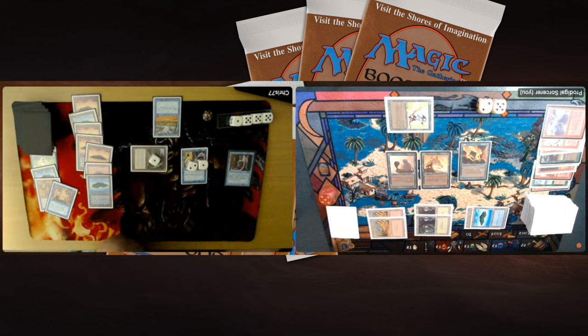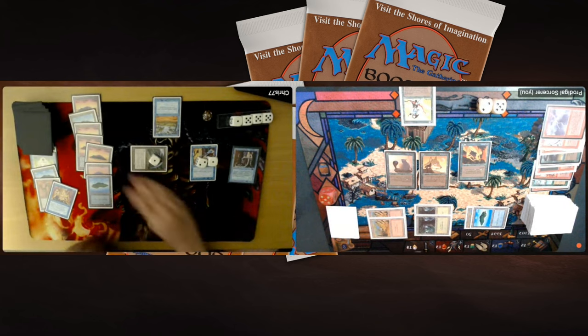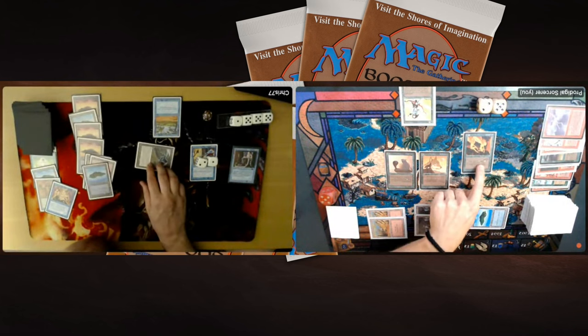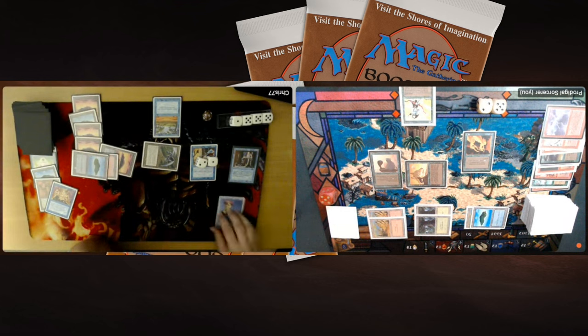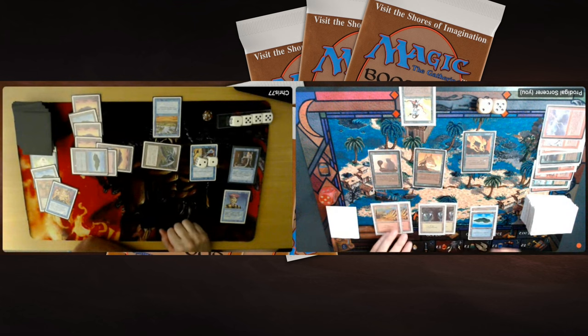Chris attacks with the Avian, now a 1/4. I can block and pump it with the Woolly Wolves. The Wolves make it a 2/2, so it survives — I don't take any damage. I guess Chris will sac it to the Sage or wind it back up as a 4/4 next upkeep. The Protocol Sorcerer — that Timmy card — is a huge problem for my deck. My deck is full of 1/1s and he can destroy my entire board with that Tim. I really need removal for the Protocol Sorcerer.